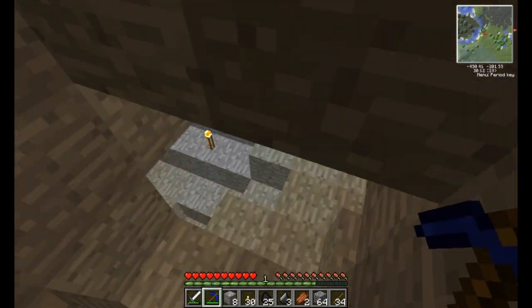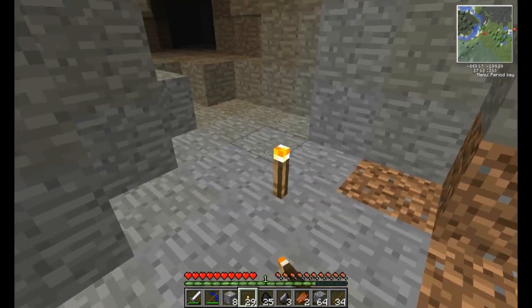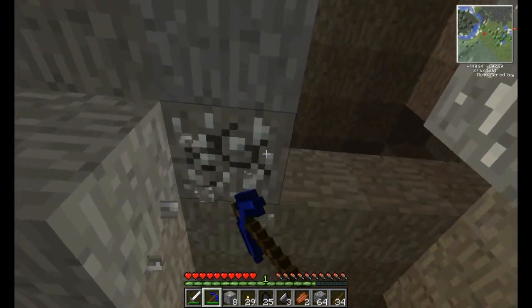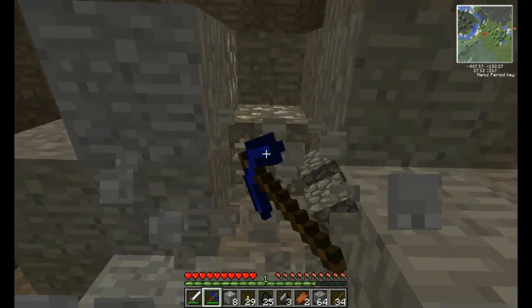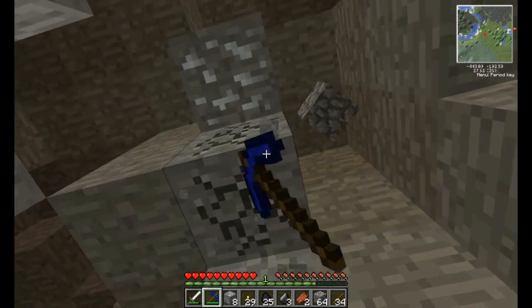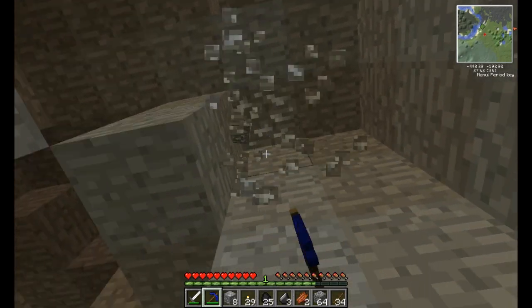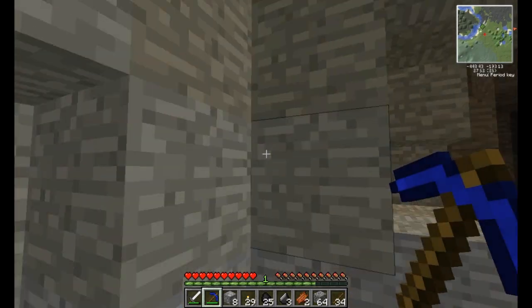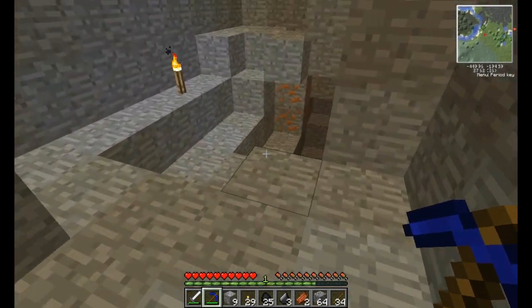Oh my god, we need so much redstone. Let's go deeper. Let's dig too deep. Some silver — that's always nice. Just give me all that silver. I think that's silver. Yeah, that's silver. I don't even know what silver is used for — I don't think I've ever used it. And some more tin.